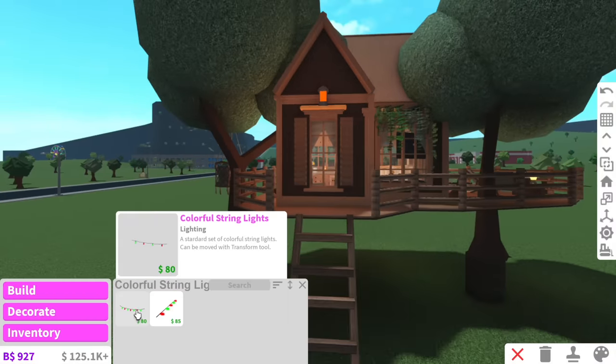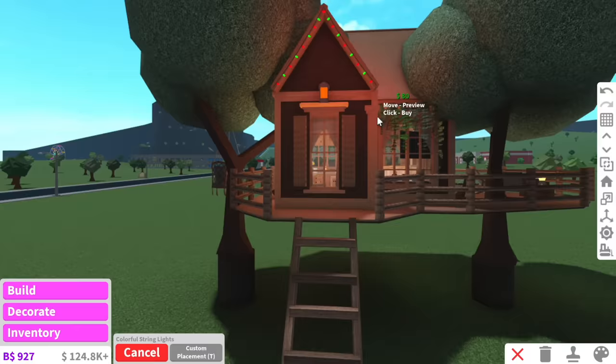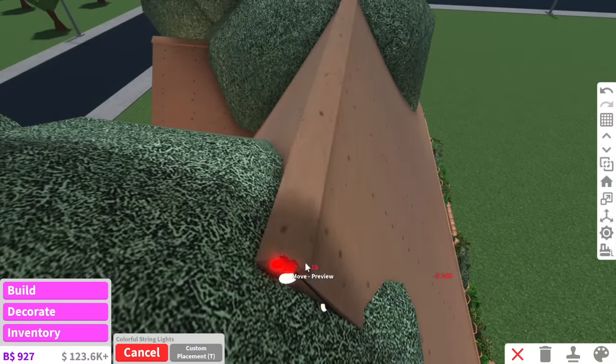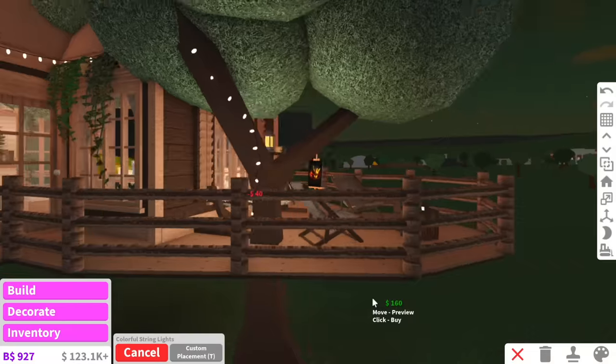One thing I do really want to add is colorful string lights - I saw them in a Pinterest photo along the top like this. I feel like adding LED lights around the roof will make the treehouse stand out from a distance. What if I also wrap them around the tree like that? It kind of worked!